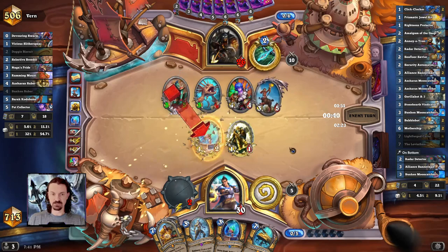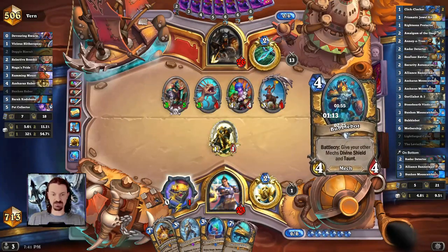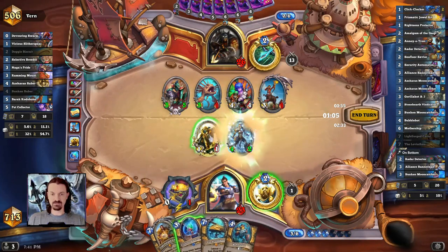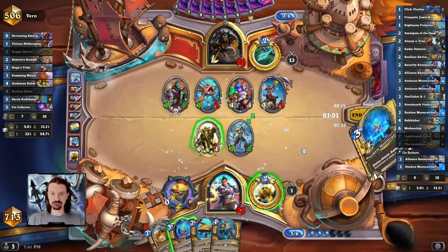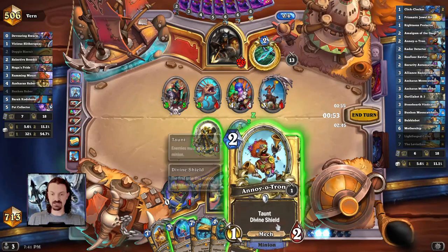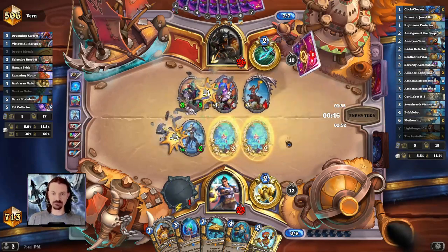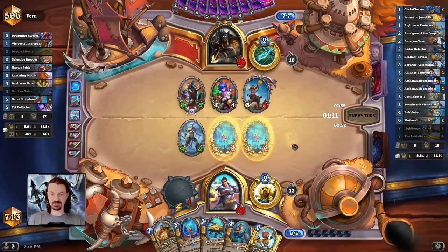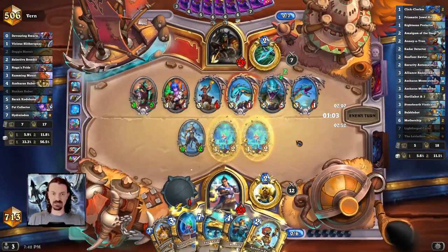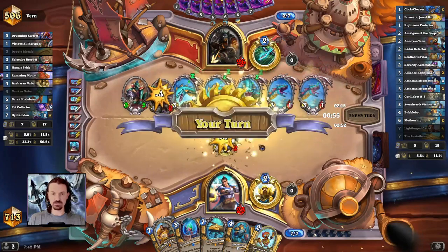On turn 7, we'll have to choose between Cariel and a Leviathan depending on what the most powerful play is. It could actually be Leviathan just to clear up the board a little bit more. Once Cariel is down, we're only going to be taking half damage. This is still the issue — the Ramming Mount play was unfortunate, and they gave Codobane Rush. They don't really care about our 1-1s — good job from our opponent ignoring the 1-1. We'll be able to summon 2 copies, but Hydralodon is insanely good for our opponent, and it's feeling like this is a board state we're not going to be able to come back from.